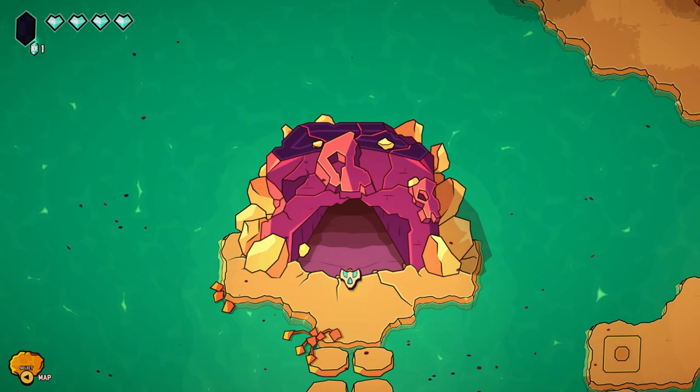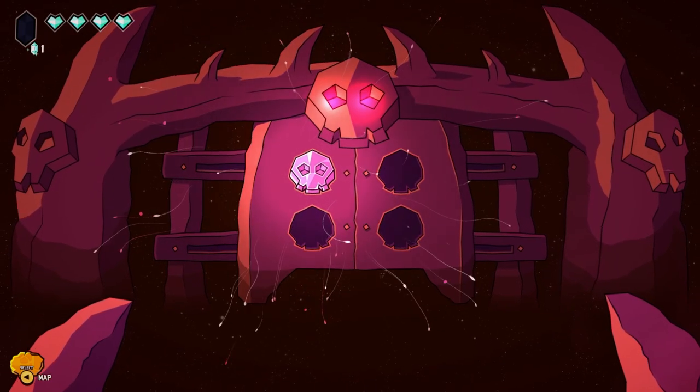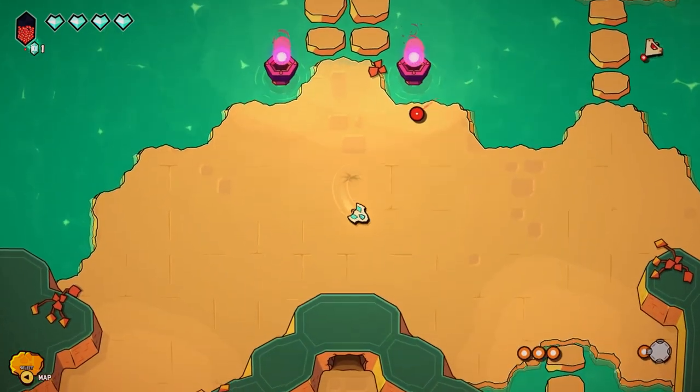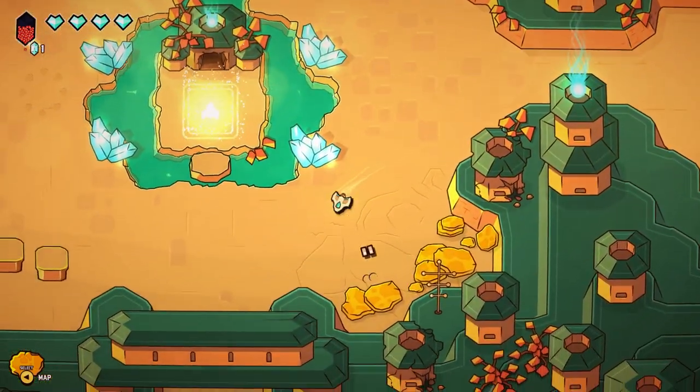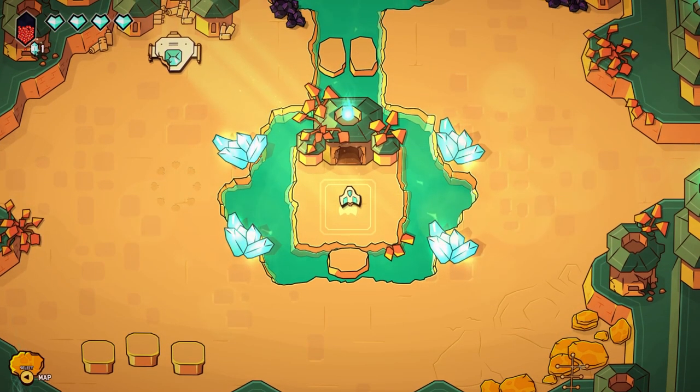Dungeon complete! One out of four down — I have no idea where the next one is though, that's what we've got to figure out. So that was our first dungeon. This was Mini Shoot Adventures — just a small taste of it. If you liked what the game looked like, I suggest going out and playing it. It's a really good game. It reminded me a lot of Tunic in the way the game is presented, the secrets that it has, and it's kind of like a Zelda Metroidvania. Thank you guys for watching — I will see you guys next time. Goodbye.